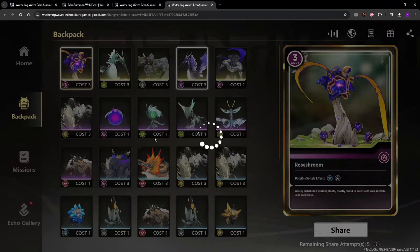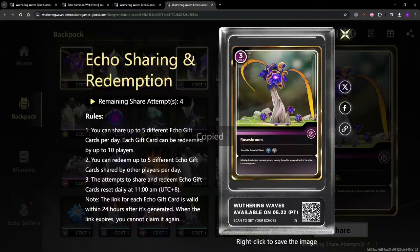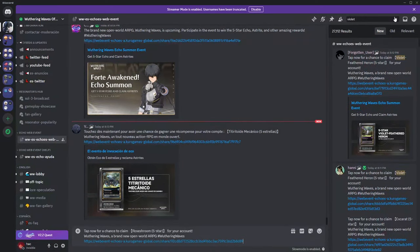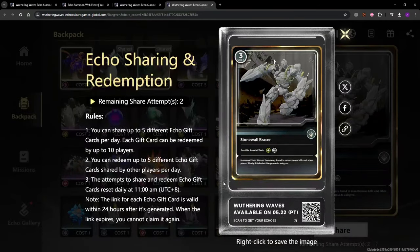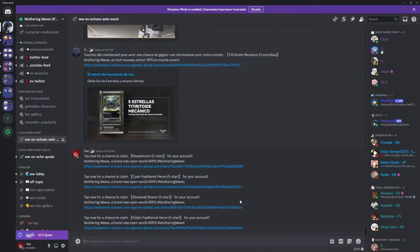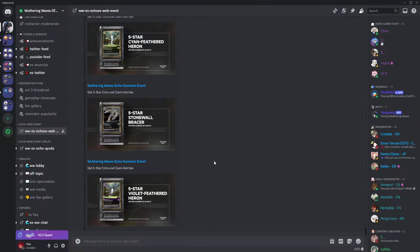If you want to get more polls, you can come to your backpack and press Share. Then click the link-sharing option, open the Discord, and go to the echo event sharing channel — there are a bunch of people sharing their echoes there. You can share yours as well, and you can put multiple echoes on the same link. You can share up to five echoes per day, so share all of them and send it in the channel.